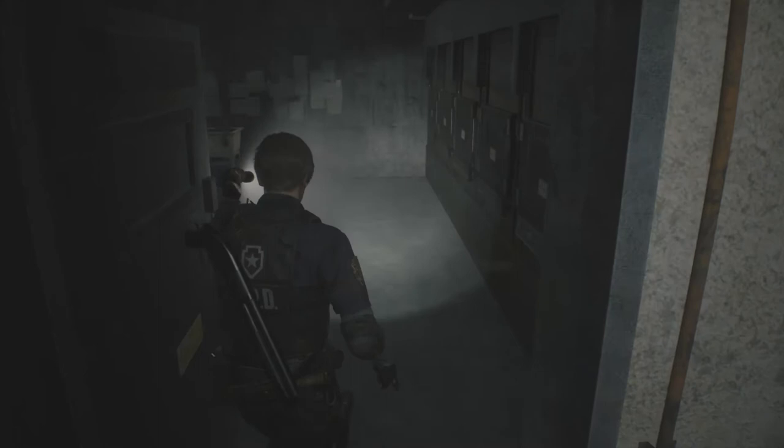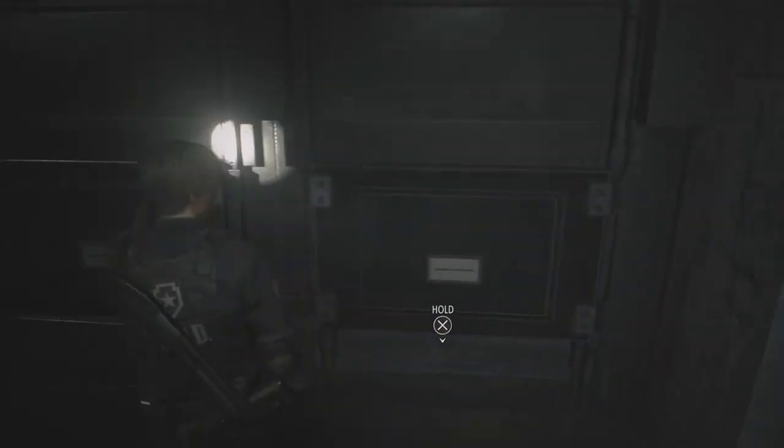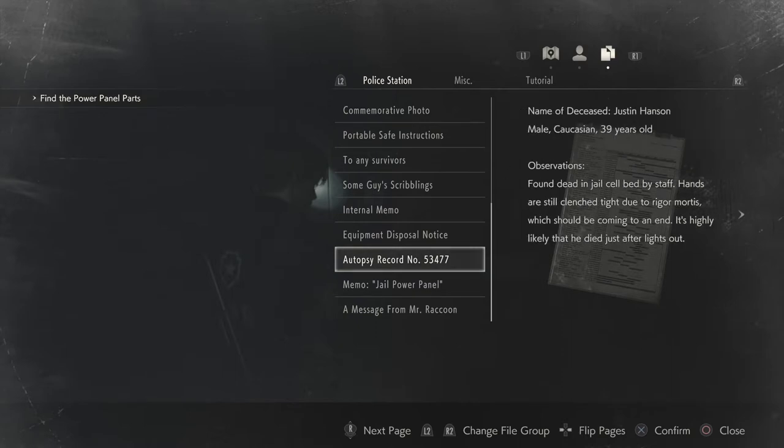The morgue — this should be a fun room. He's getting up, he's definitely getting up. Autopsy record — name of deceased: Justin Hanson. Male, Caucasian, 39 years old, found dead in jail cell bed. Deceased was an unknown kleptomaniac, incarcerated multiple times — he would steal even while in jail. What's his name? Justin Hanson. Can I even make out the names?